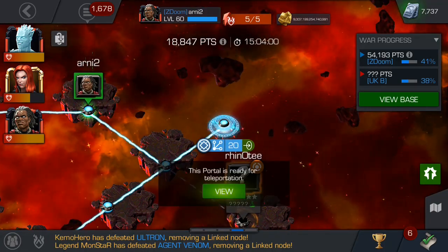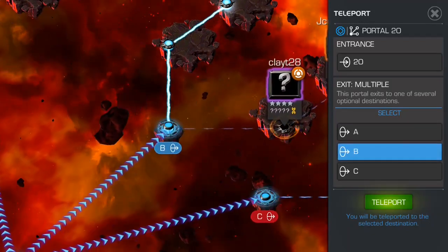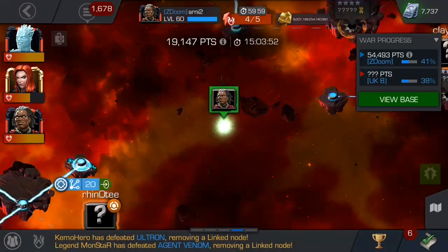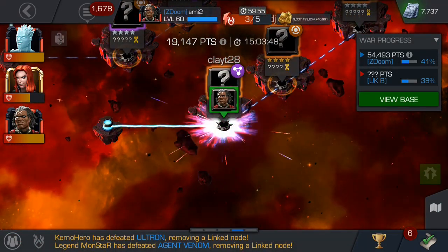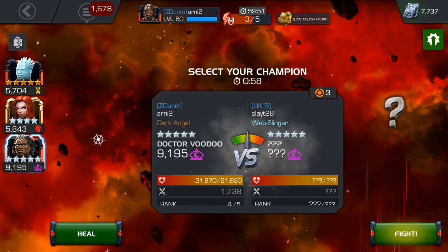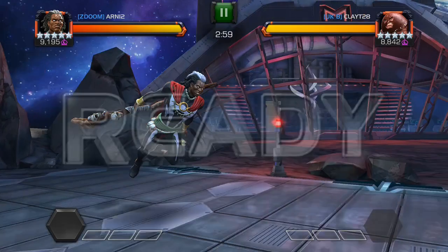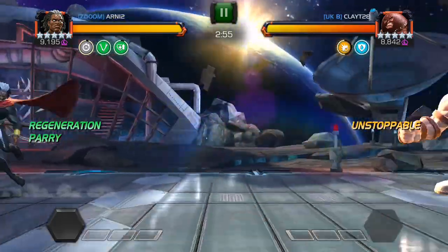I waited a long time because of that annoying portal — it just burns energy and you need to wait again and again. For just one fight I needed to use two energies, which is a huge amount. I see another mystic champion so I thought it would be Mordo again, but here it's Juggernaut.